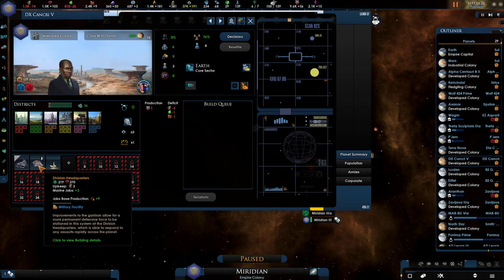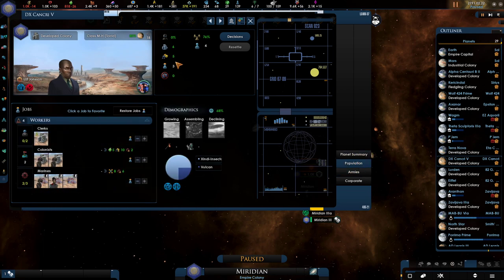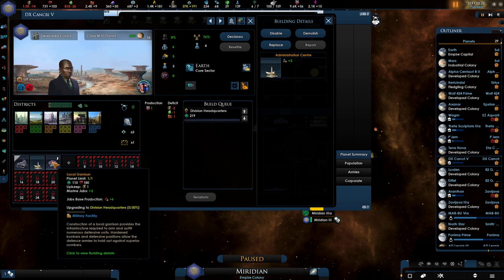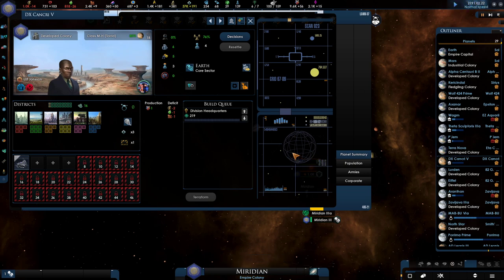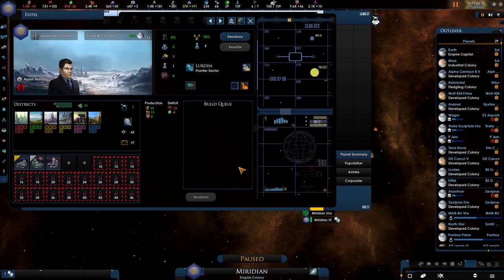Implementing improvements to the garrison allows for more permanent defense forces — okay so we'll have more armies. But we don't even have enough population by the looks of it; we have three available jobs. Even though it's quite nice to have them, we are going to be destroying this building. That was the wrong building — colonists, clerks — actually no, if I unpause that should just lose some jobs which is okay. I don't like the garrison jobs this early on.